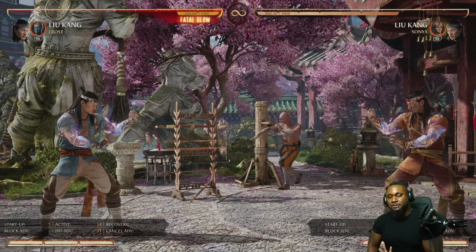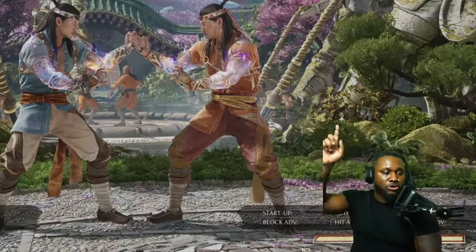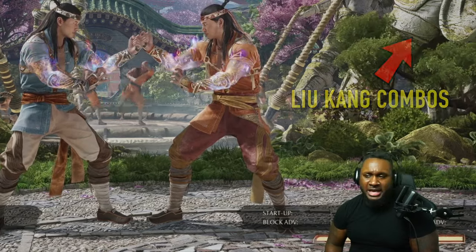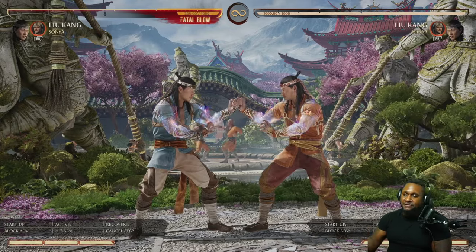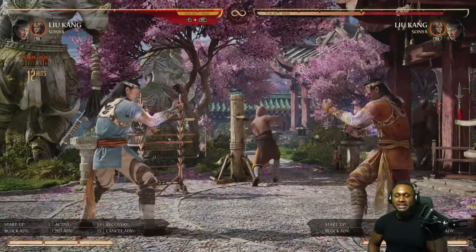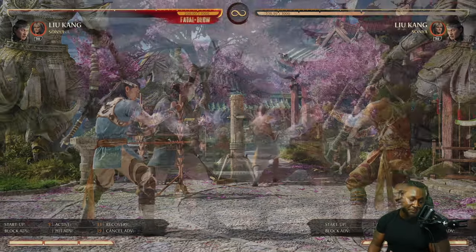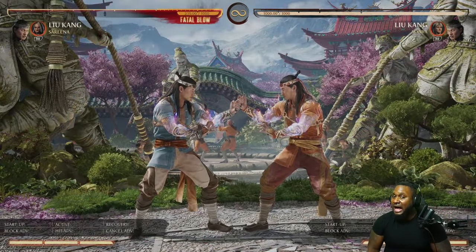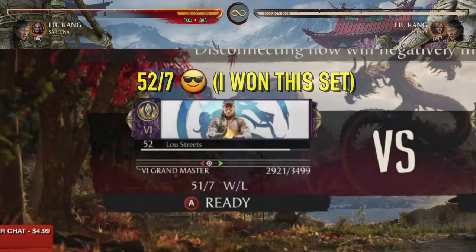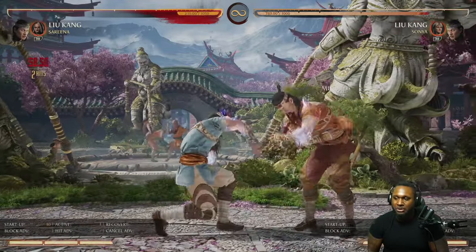I'm not going to cover combos in this video because I have a combo tutorial linked in the top right corner — it has about 30,000 views and shows you how to get close to 52% with Liu Kang. When using Liu Kang you want to get your most bang for your buck — Sonya gets you around 38%, Sareena gets the 41% I showed earlier. In conclusion, Liu Kang is still very strong. He's not what he was in Mortal Kombat 11 but that doesn't mean he isn't strong. I'm 51 and 8 using him in combat league, so he's very viable. It's about knowing his strengths and weaknesses.